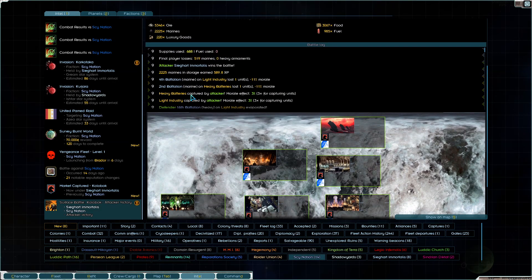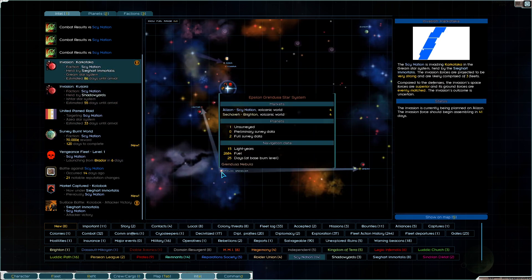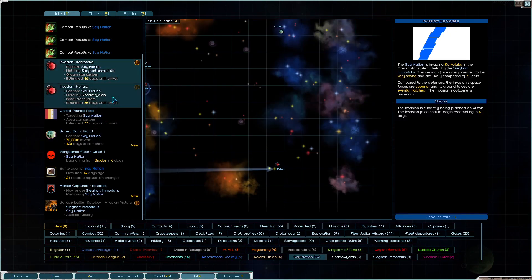This is something where it should not have taken nearly this fast for us to get there. We have six days before the Vengeance fleet launches from Braudor. Now granted, we also have an invasion fleet coming from Azalazan, but they're going both for Shadow Yards and us.